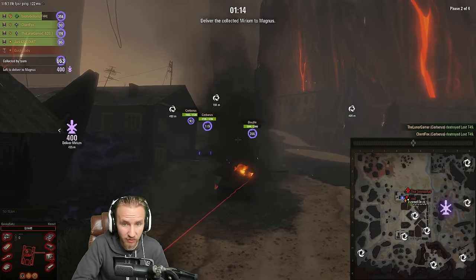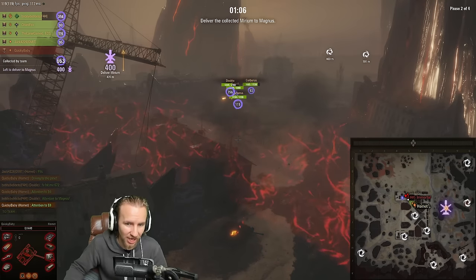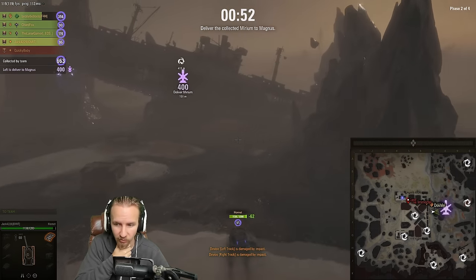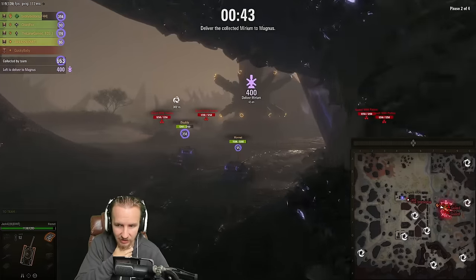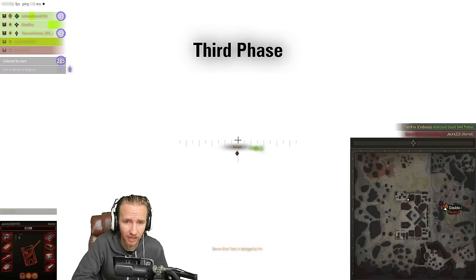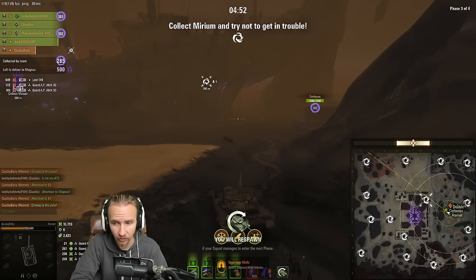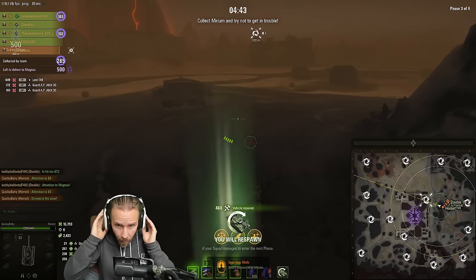The Lost hit for 649 damage, so be very careful. Luckily my team picked up my dropped Miriam — we had 600 Miriam between us. With the Immortal chasing and about a minute left, all my team had to do was reach the Magnus. Remember: the timer is absolutely critical. If the timer runs out, the game ends instantly — there is no grace period whatsoever. Do not let that timer run out.